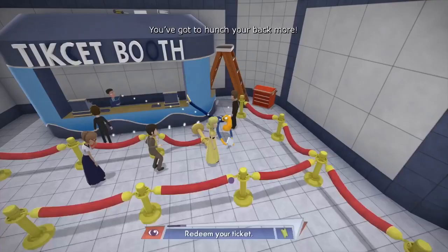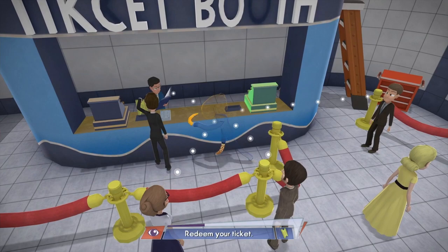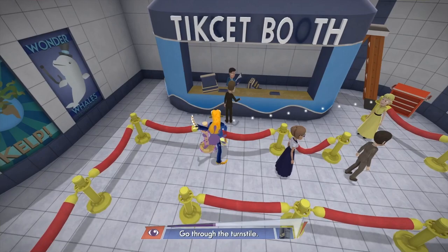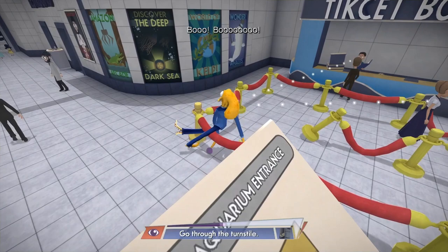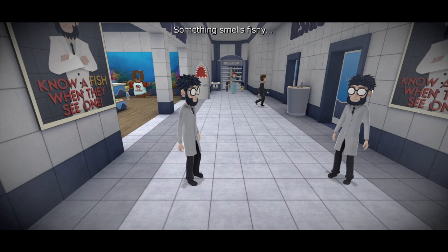The first thing you've got to do is get to the ticket booth and get a ticket. Now you could wait in line — I basically cut to the front. There is a meter at the bottom of the screen that tells you if everyone thinks you're human or suspects you're an octopus. If the meter gets too high, you basically lose and go back to the checkpoint — and the checkpoints are very reasonable and fair. In the last chapter this really comes into effect and it's easy to get that meter all the way up.